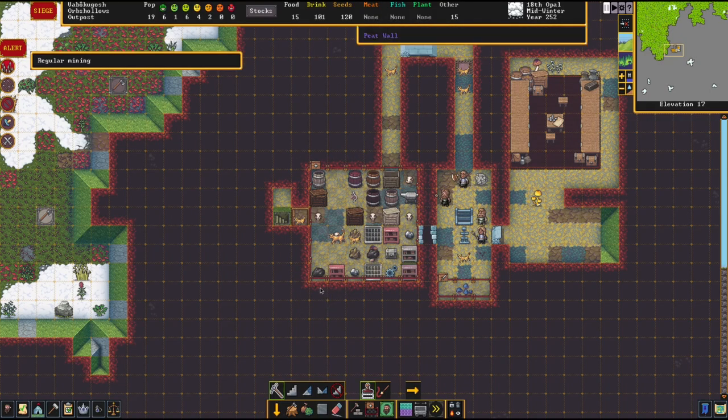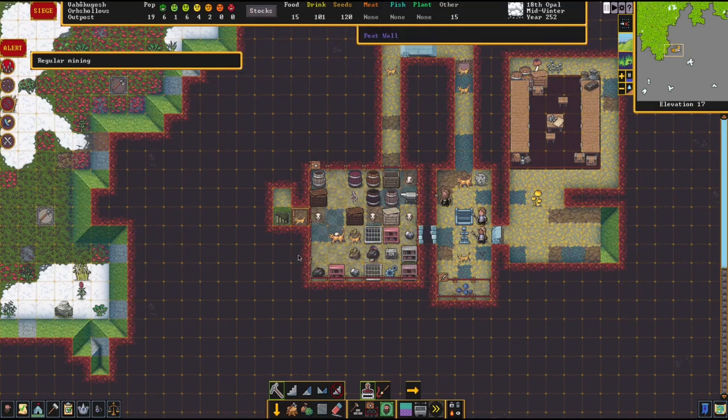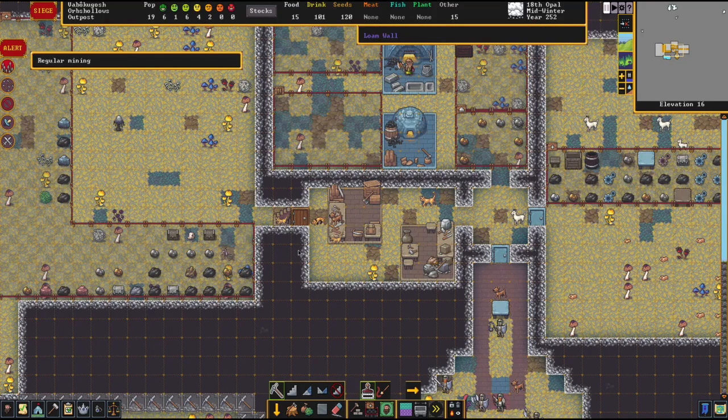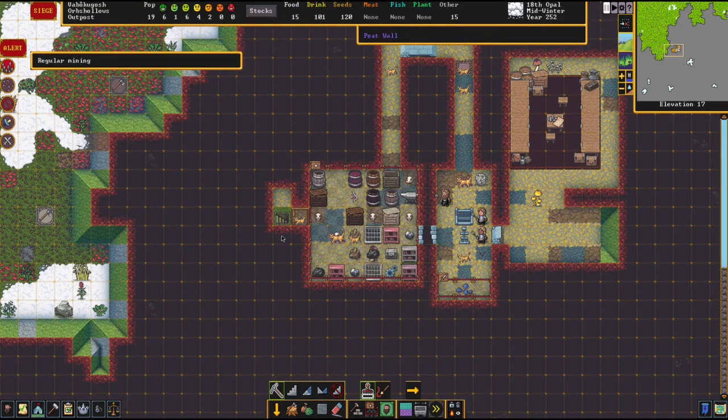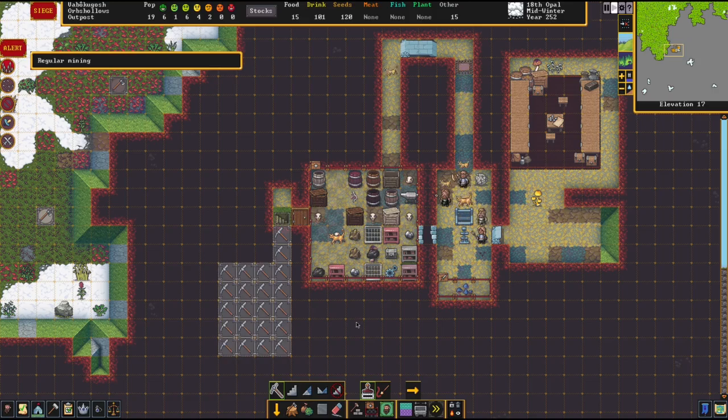I mean we could go behind the airlock. If we wanted to make the hospital really close we could just put it right here. We want it near the water as well, near the battlefield. Yeah, we want it basically here - we can have a little hospital here, I think that would be good.